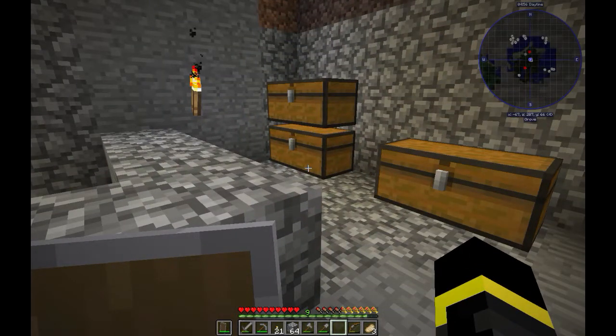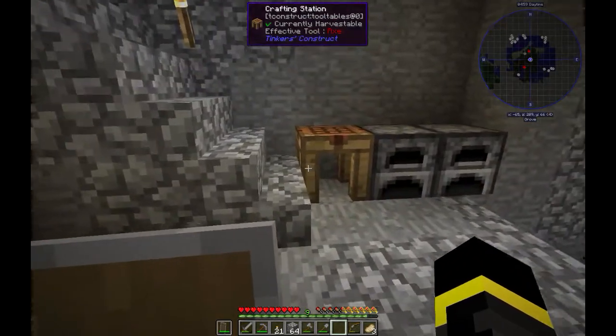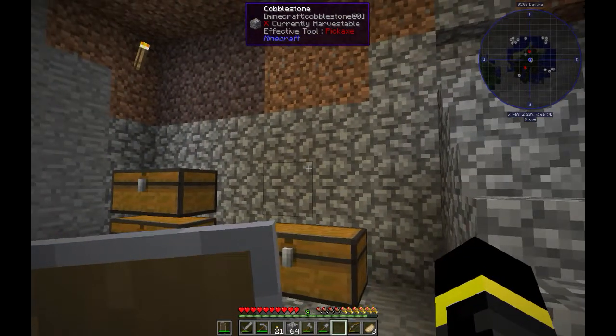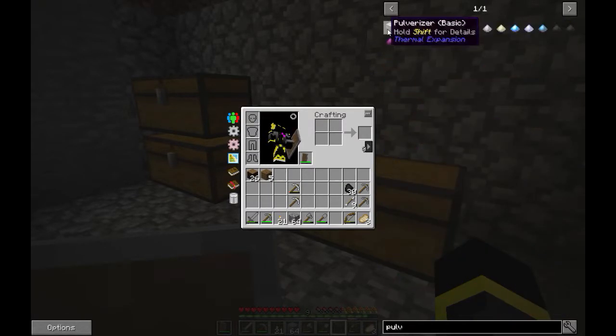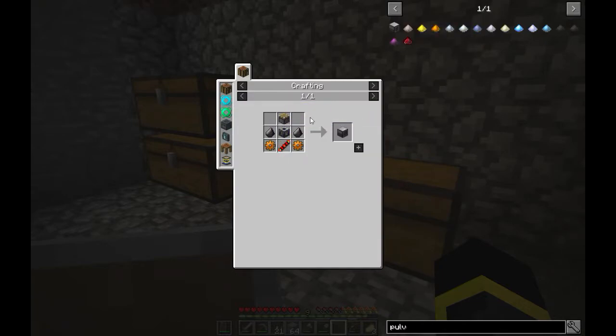Okay guys, I am back from gathering stuff. I think I got everything. So the first machine we're going to make is the Pulverizer. This machine doubles our ores and turns them into pulverized dust. Let's make it. First we need a piston and a machine frame, and we need tin and iron.